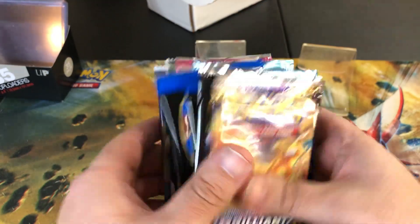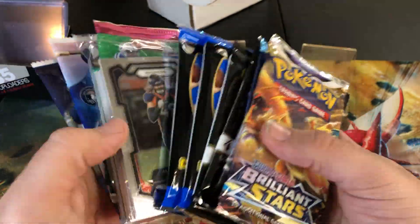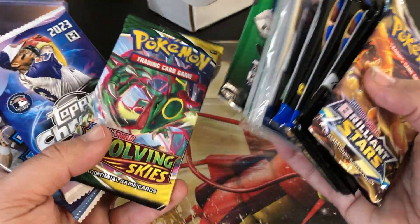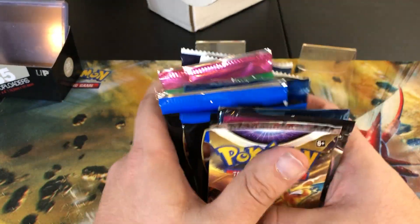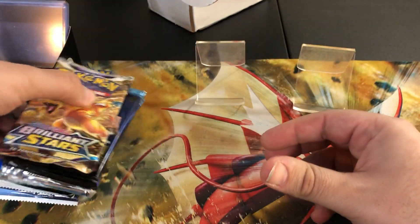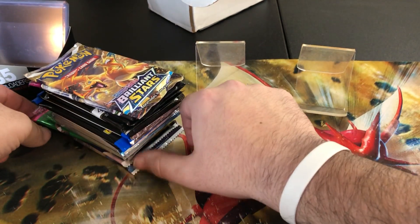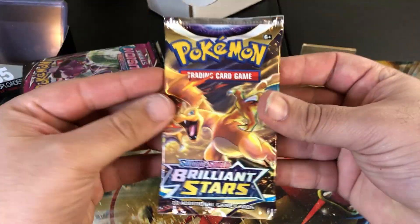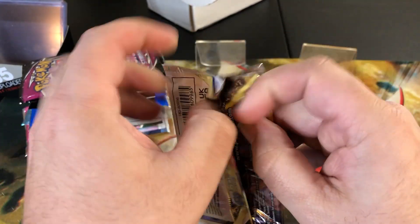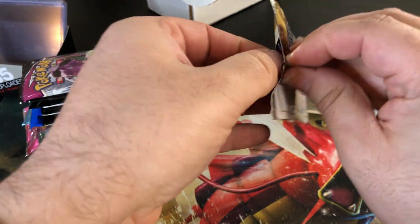Look at all these packs, guys - this selection is crazy! We got Prizm basketball, we got Evolving Skies, we got hobby packs here, saving them for the end. If you want to look into Flip, his link is down below. We're going to set these packs up and just go through it, see what we can get. Happy to finally get into this.